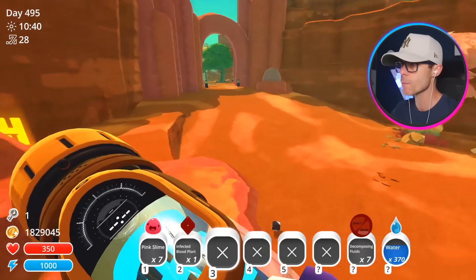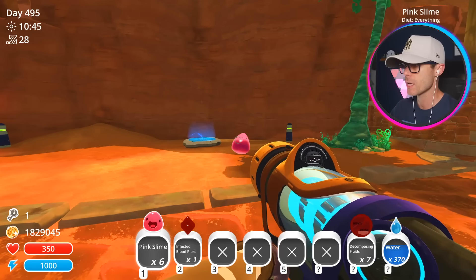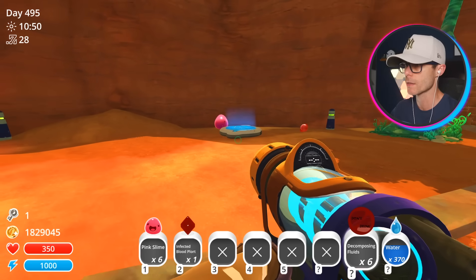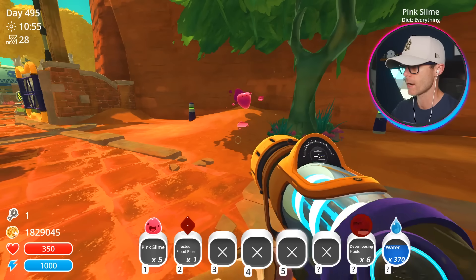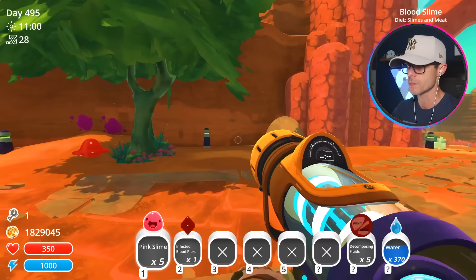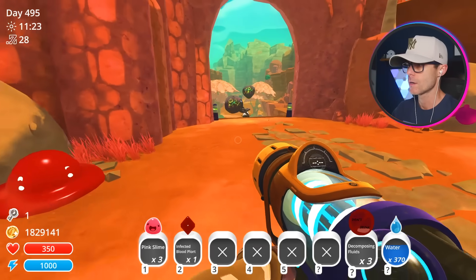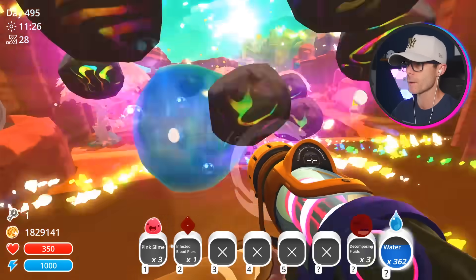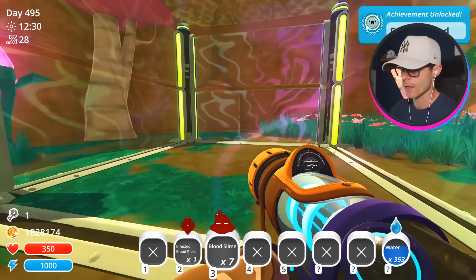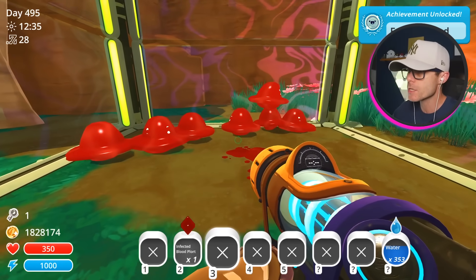This is going to be so good. I need somewhere with no slimes to do this. Let's go — pink slime, you eat the decomposing fluid. That's one blood slime. Then I'll make another blood slime. We've got two blood slimes. We've got four blood slimes. The tar's coming — get out of the way. The blood slimes do look very cool, I'm not going to lie. Let's go ahead and put some blood slimes in a corral and see what these guys do with each other. They eat slimes and meat, so let's get a bit of meat — a good old hen-hen. Blood slimes can hang out fine with each other. You feed them meat and then they combine.